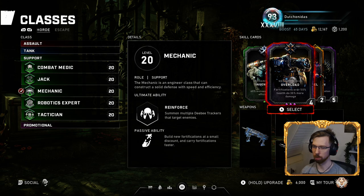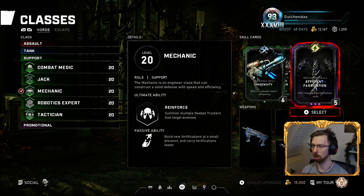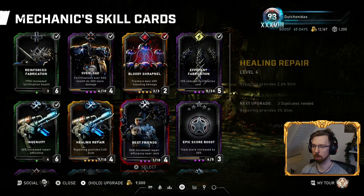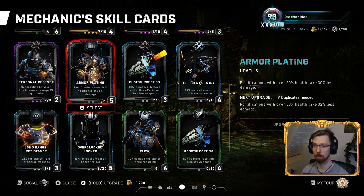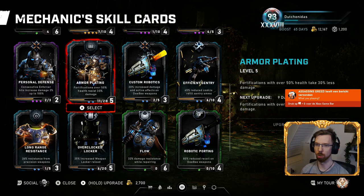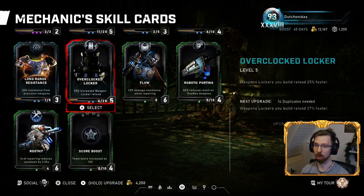For Mechanic: Ingenuity for increased repair efficiency, increased fortification health, Overload so fortifications over 50% health do more damage, Bloody Shrapnel for tracker damage, and Reduced Fabrication Cost. If you don't have Bloody Shrapnel you can swap in something like Best Friends if playing with Jack, or Efficient Sentry if you like running sentries. I used to run Armor Plating but noticed even on Master and Inconceivable the fortifications rarely got damaged to a repairable state.